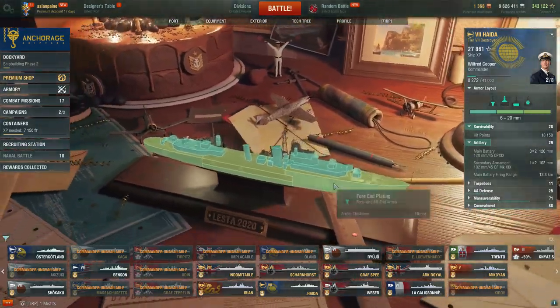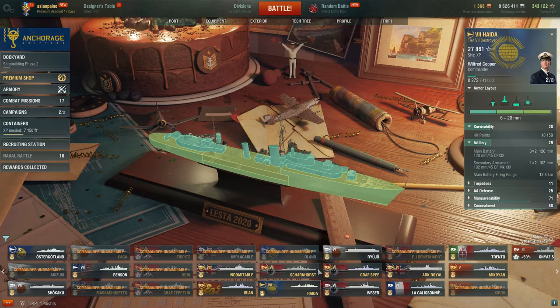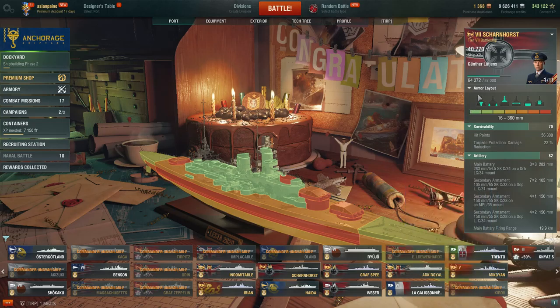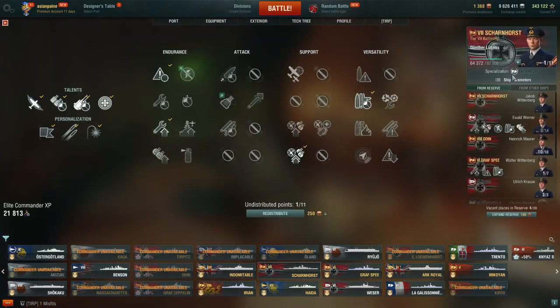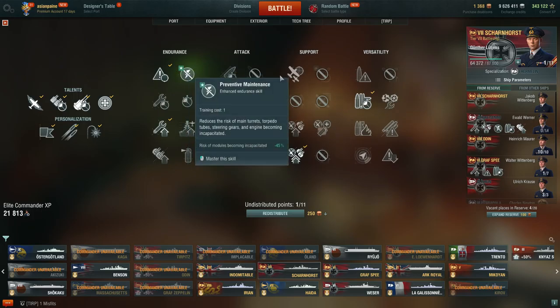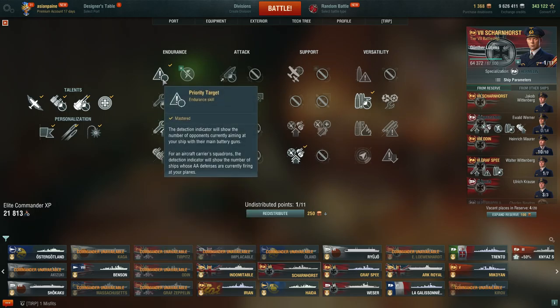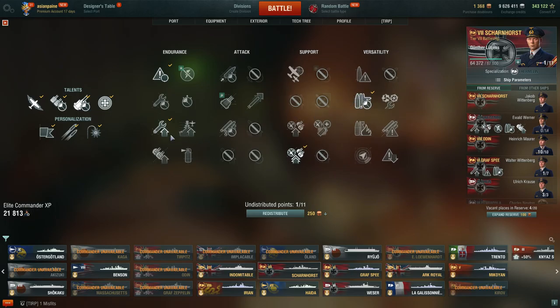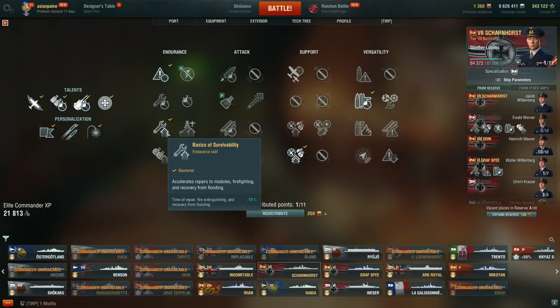Hey everyone — if my voice sounds different, we're using different recording software. Here we have the Scharnhorst, and I'm running Lütjens. Let's go over the captain build first. I'm at 10 points and grinding up — Scharnhorst, Tirpitz, and Odin are some of my favorite comfortable ships to grind with. Obviously I started with Priority Target; I'd get Preventive Maintenance if I had extra points. But first I want manual secondaries. Go Priority Target first, then Adrenaline Rush — this is essential on all German battleships because the more health you lose, the quicker your reload increases, helping all your guns and secondaries.